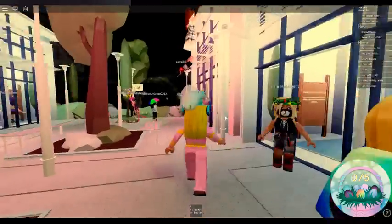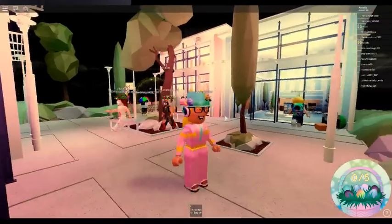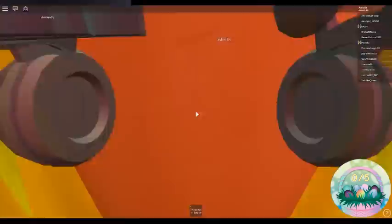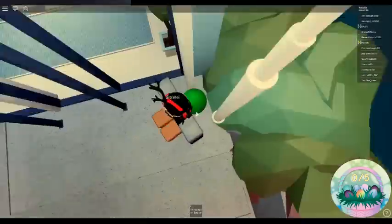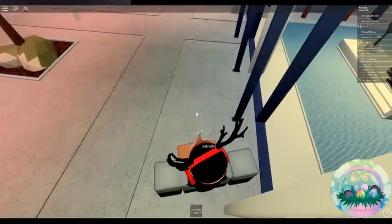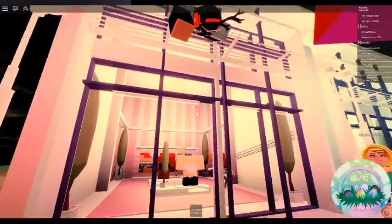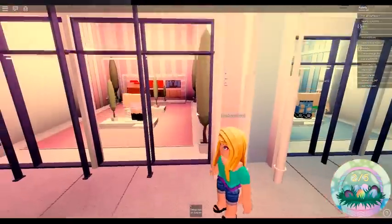When you first spawn, if you spawn onto the corners, you will see that both Astralis statues have eggs behind them or being held by them. So grab them — you've got now 1 out of 5 eggs. Go over here, jump up, grab the egg she's holding and now you've got 2 out of 5 eggs.